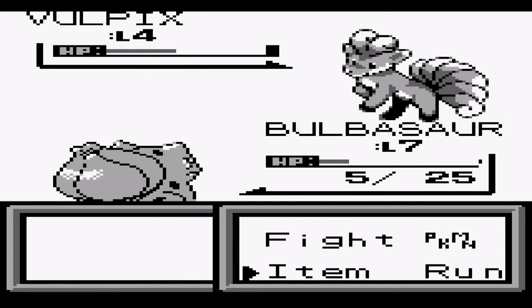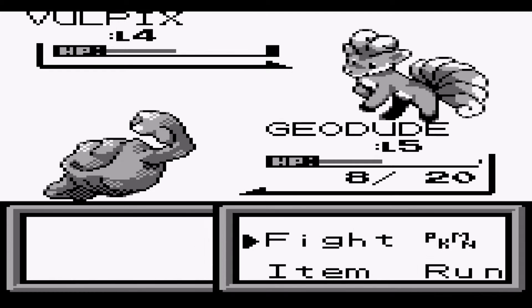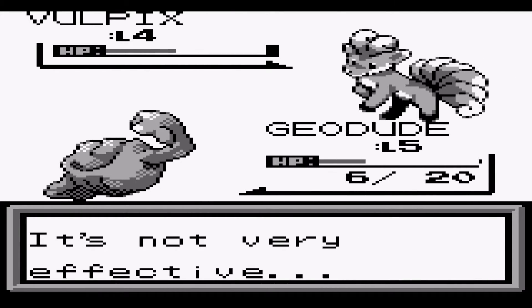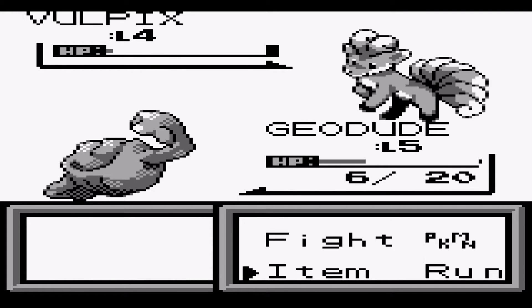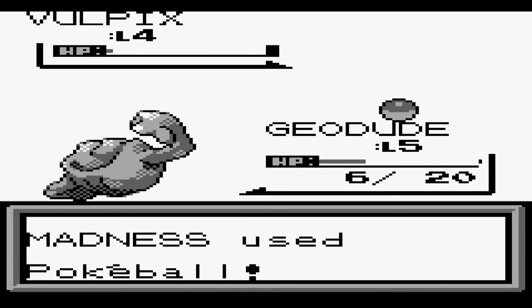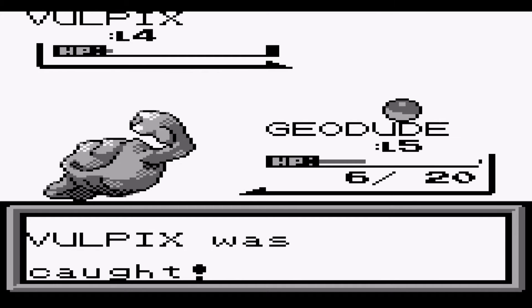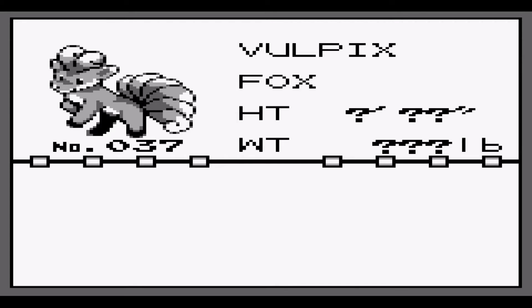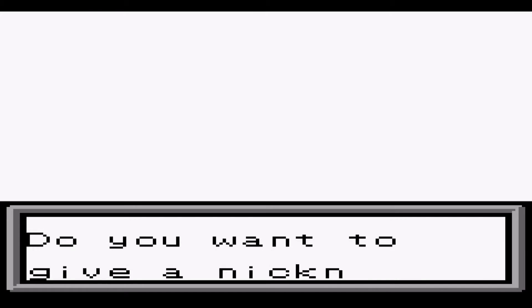We're starting to build a chilling team here, straight away and we haven't even started. We got an escape rope too. If you need to heal, you can go back to Seashore Town and have a rest at your house. This is a tough first route — it's a very long cave and it's in stages as well.